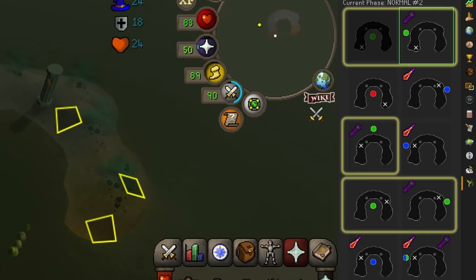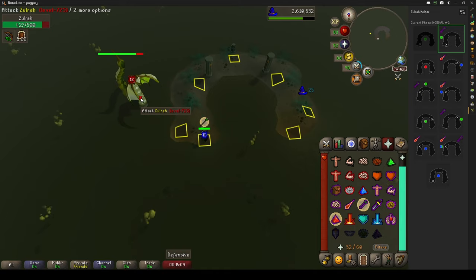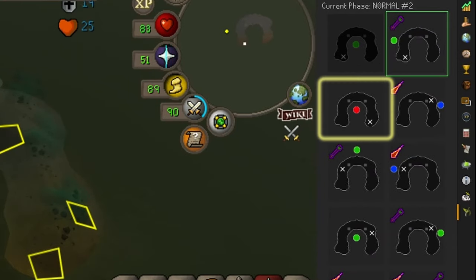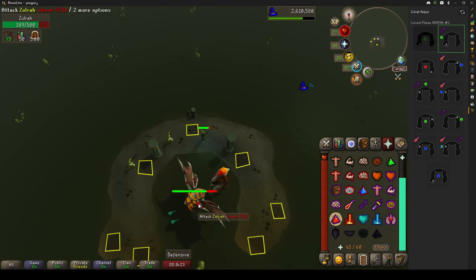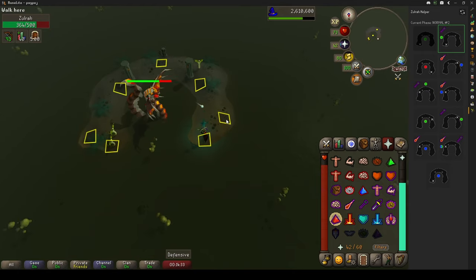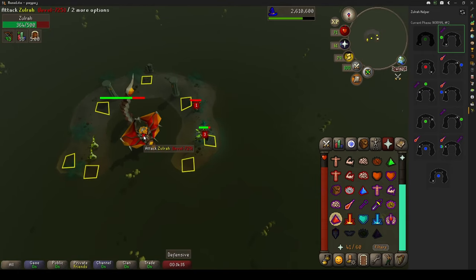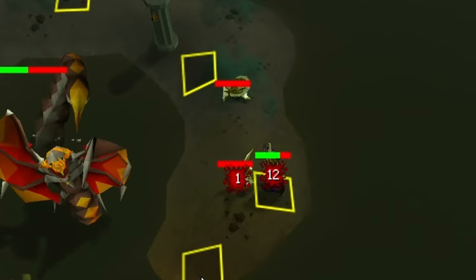Since we're dealing most of our damage with magic, we want as many green phases as we can get. We're in the green phase, attacking with mage and praying against ranged. According to the plugin, our next phase is going to be a no-pray red phase and we need to move to the other side of the area, so we'll do that after the venomous clouds start disappearing. You can attack him while running towards your destination. While Zulra is in his melee phase, he'll face towards you and all you need to do is step away to a tile on the side like so.